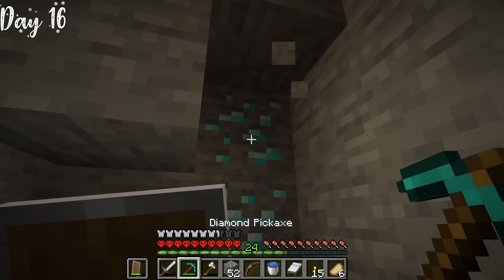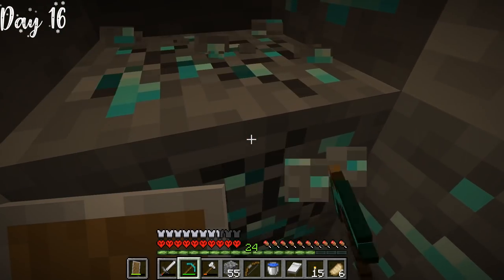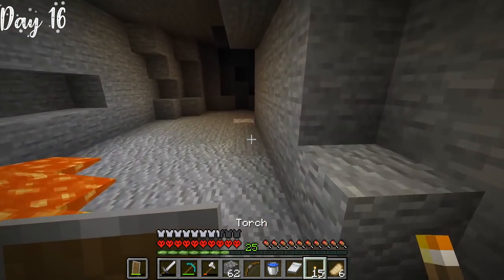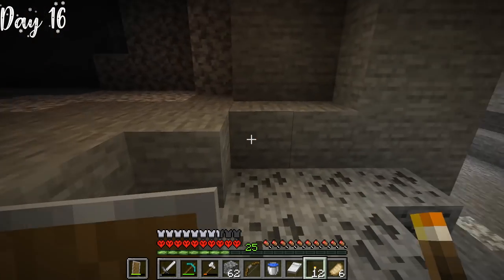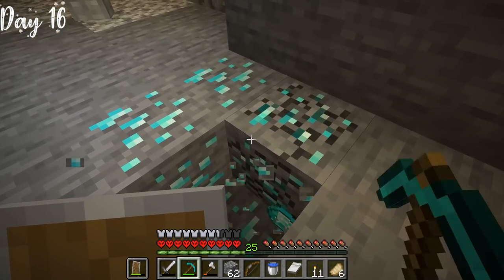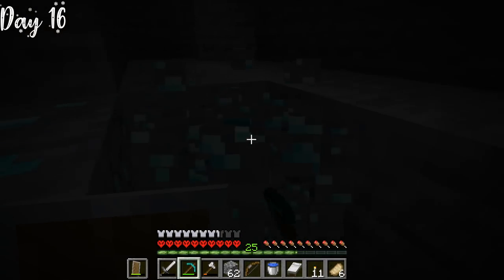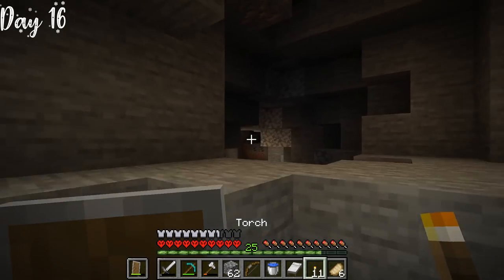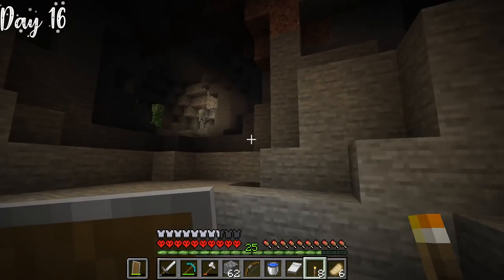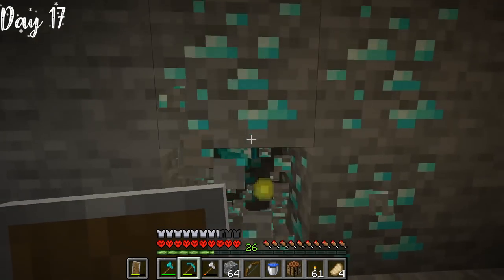Midway into day 16, Forrest found more diamonds and let me use the diamond pickaxe since I was leading the strip mine. Now we were both going to have diamond pickaxes. We found another cave, turned a corner, found some emeralds, and on the ground found another set of diamonds. It got really scary fast — a creeper jumped on my head and I almost lost it. I'm not even joking, guys. As an entire day went by, we were now at day 17 and finally found another vein of diamonds.